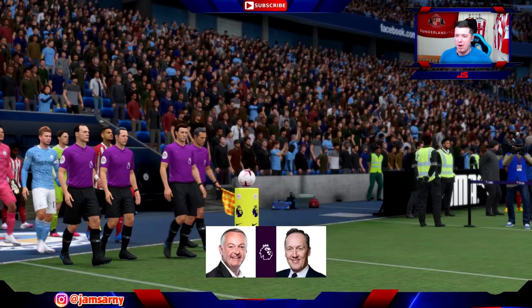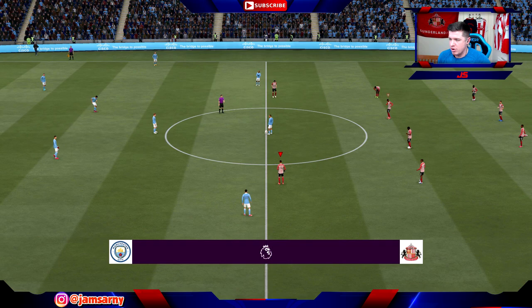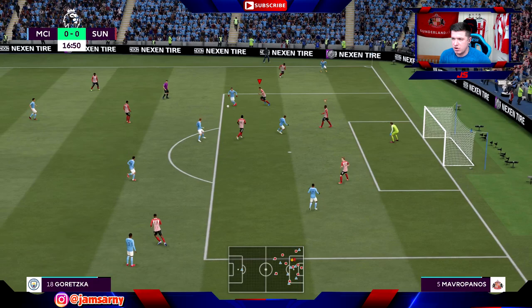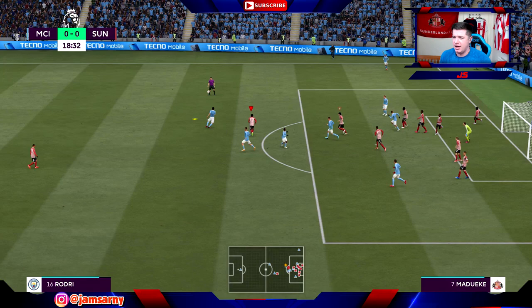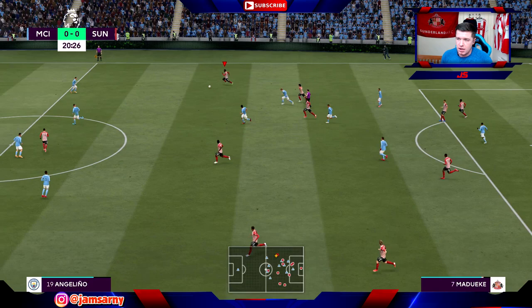Here we are at the Etihad. Mavroparnas leads us out with the armband today. I'll happily take a point if I'm honest. City are getting at us straight away - Goretzka whips it across towards Silva for a great chance, but Van der Voort makes a save. Then Sterling on the edge of the box - great save again. We're getting battered here. Medewake wastes possession and we just can't get out of our own half. Jesus Christ, we're under real pressure.